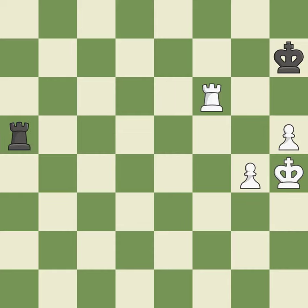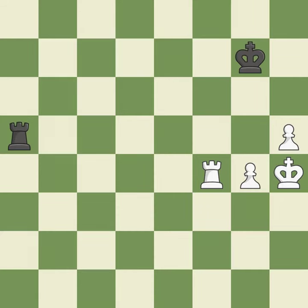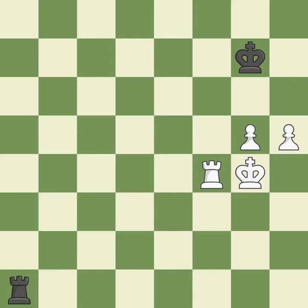Perfectly on point — it is ideal. That is a logical response — it is quite good. This moves the checking rook farther away — it is quite good. The rook is now in a safe position — it is ideal. A solid choice — it is excellent. A passed pawn is pushed by this — it is quite good. What I would have advised is that — it is ideal. A chance to advance a passed pawn towards promotion is lost in this — it is incorrect.